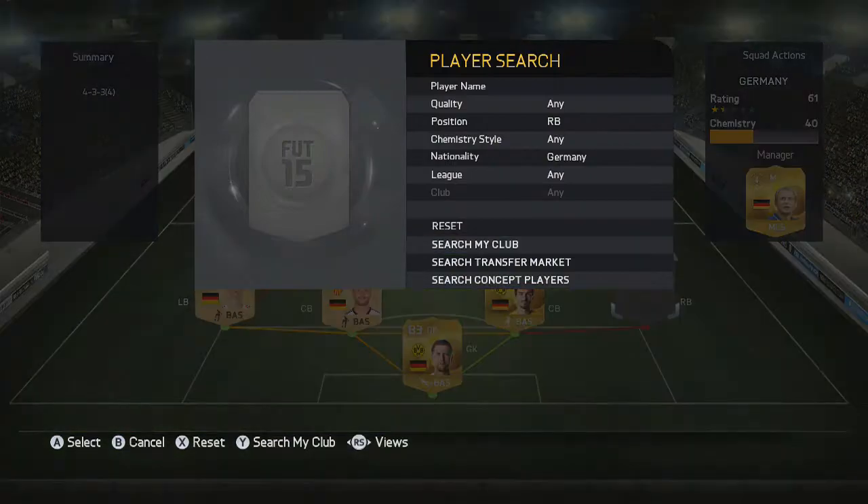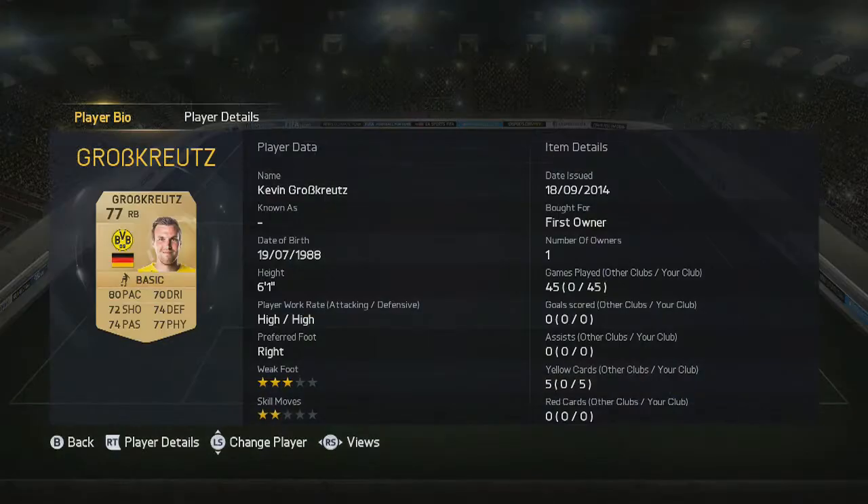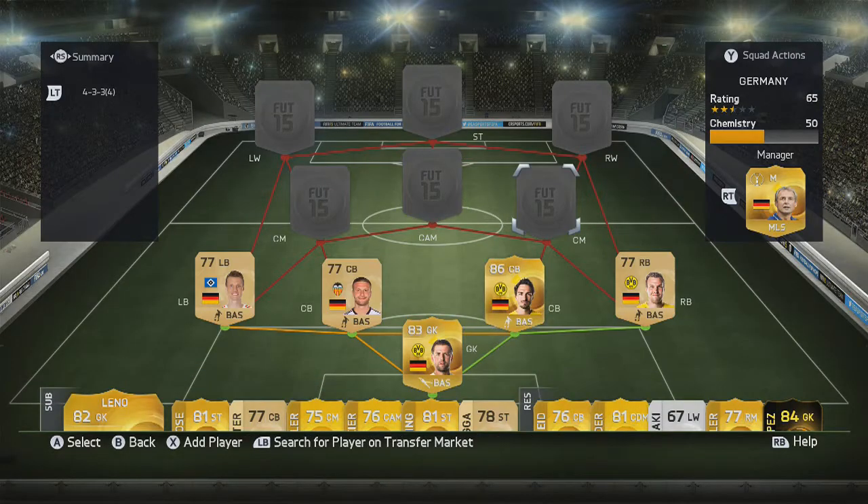Next up we have Grosskreutz, again very similar to Jansen — 80 pace, pretty good work rates, and some really good well-rounded stats so he can go forwards and defend quite nicely. Next up in the team we actually have the highest rated player in this squad builder.